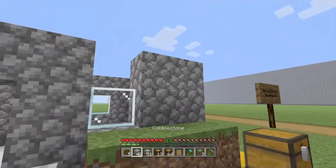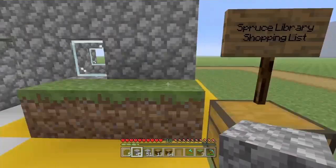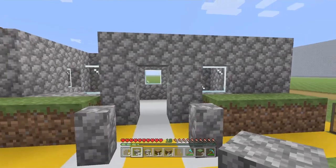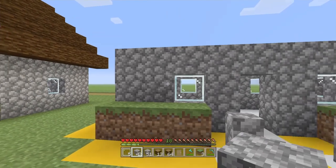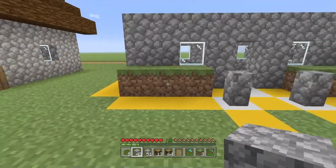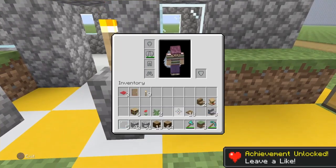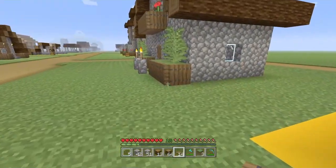Place glass panes one and one like so, then connect this all the way over. This part looks a bit unusual, but there is a large fern that goes here which helps disguise that it's slightly longer. We'll add two torches on the front and do all the front main aesthetics first, then make our way to the next floor. Place your trapdoors upwards - not downwards.